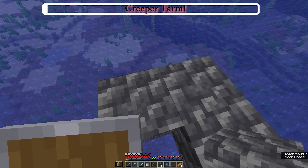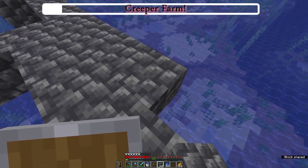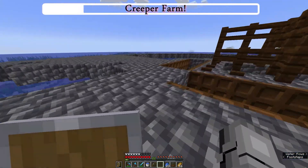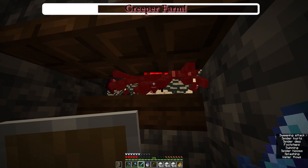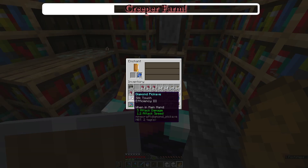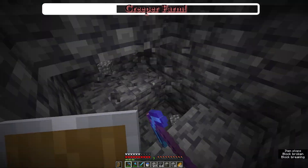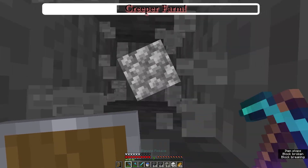Now I'm building a creeper farm above this ocean, because if you build it above an ocean you have a higher chance of drops. I messed up the circle so let me fix it. I also finished all my deep slate cobblestone, so let's go mine for some more. And while I'm at the XP farm, I want to make an Efficiency pickaxe so we can mine better. I got one with Efficiency 3 and one with Efficiency 4 and Silk Touch.